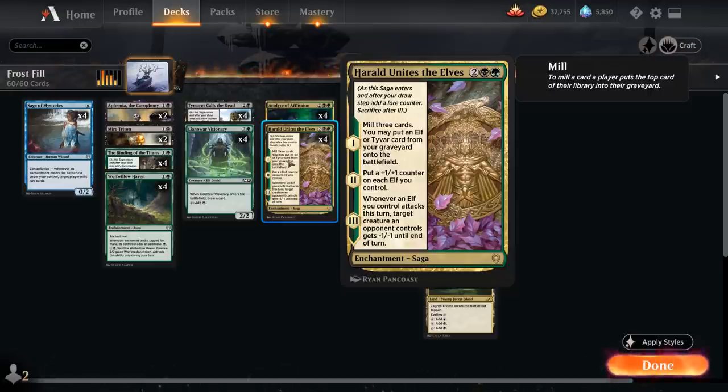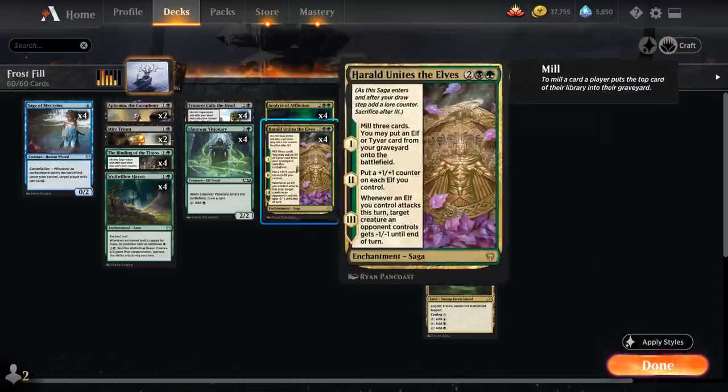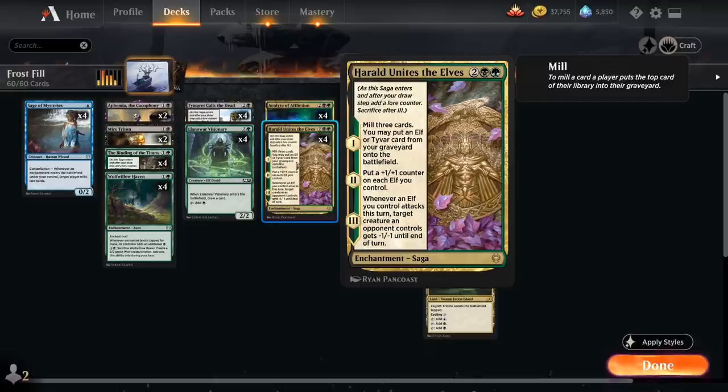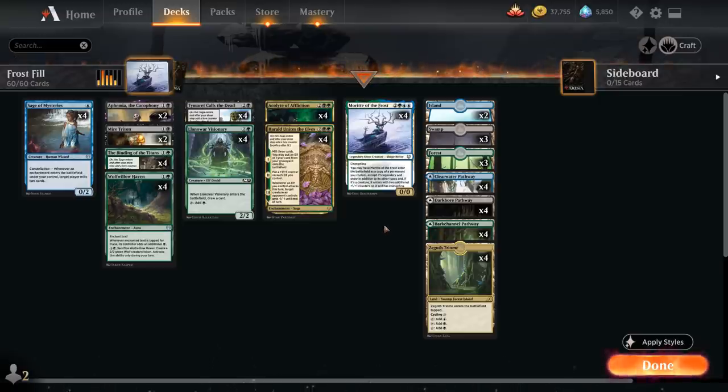Harald Unites the Elves mills three cards on the first chapter, then we can put an elf card from our graveyard onto the battlefield. We don't really care about the second or third chapters. When it enters, it can return one of our elves — which means it can get back Morut of the Frost — and Morut can copy any of our permanents including our sagas, turning into Harald Unites the Elves again. If we have a second copy of Morut in our graveyard we can bring it back, copy our saga, and since we now control two legendary sagas named Harald Unites the Elves, we sacrifice one to the legend rule, placing Morut back in the graveyard where we can loop again.